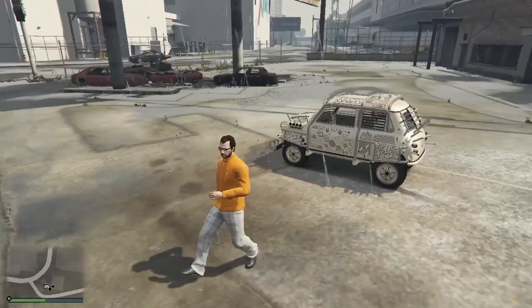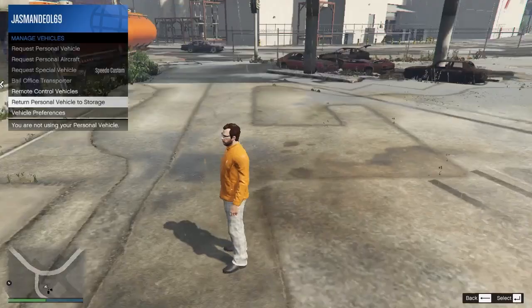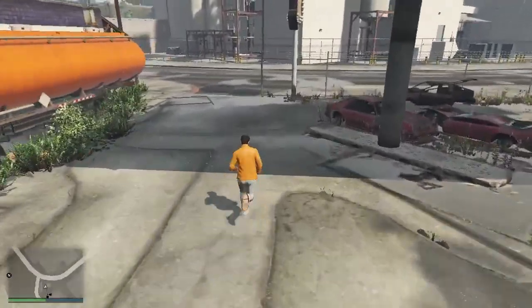Exit your vehicle and go to Manage Vehicle. Turn your vehicle back to the storage. Once you've done that, steal an NPC car to get back into your garage.